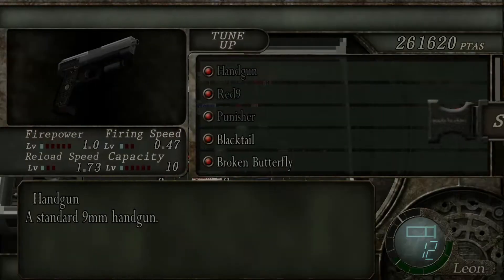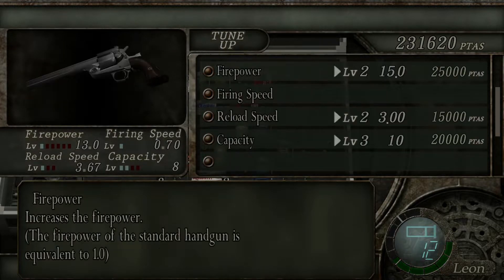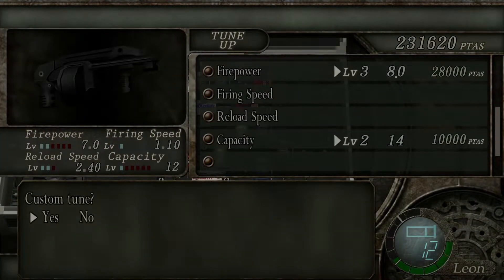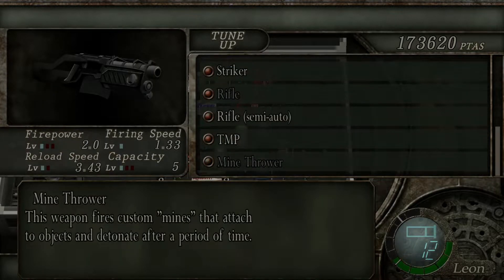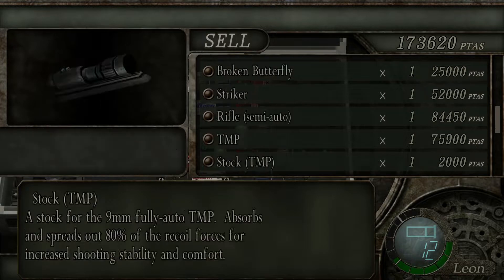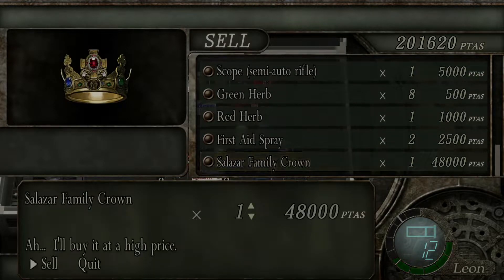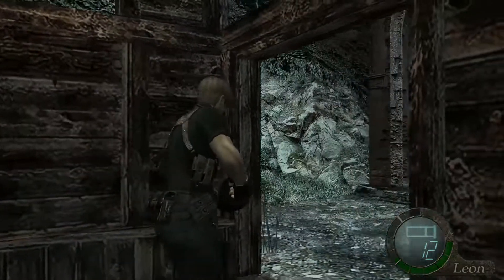So what have I got? Let's upgrade the firepower for this. Leave the capacity, don't worry about that either. Wait — Broken Butterfly. Did I run out of ammo for that? No, I have three. Striker is fine. Let's power up the firepower. I have this sniper rifle. TMP is good, let's keep it where it is. And we can sell the crown now — it's worth 48,000. Apparently it's the single most expensive thing that you can sell, which is really good. Let's continue.